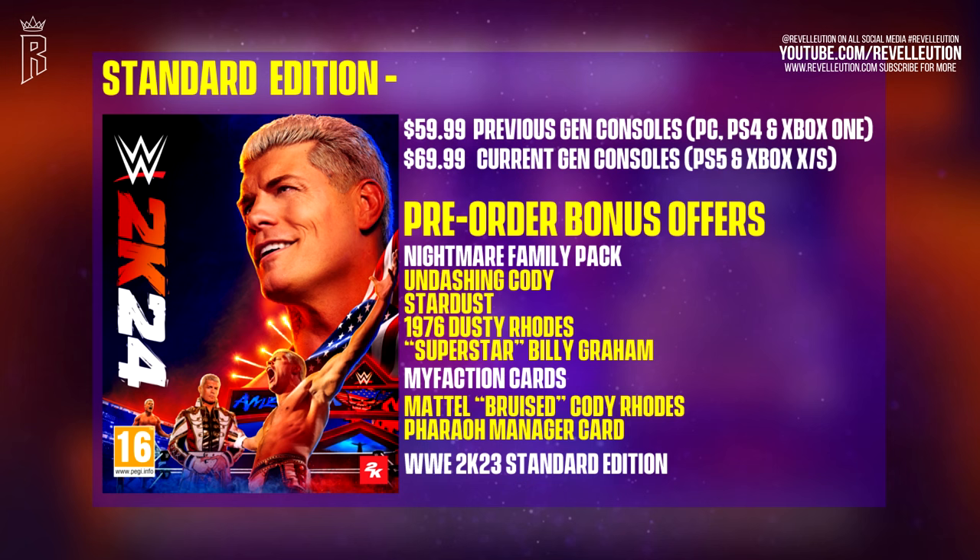For those who pre-order this year's game, they will receive the Nightmare Family Pack, which consists of four playable superstars, including two alternate versions of Cody Rhodes, a 1976 version of Dusty Rhodes, and Superstar Billy Graham. The alternate versions of Cody cover different times in his WWE career, with the iconic Stardust making his return to the series, as well as the undashing masked Cody Rhodes. Players will also receive three additional MyFaction cards, including a Mattel Cody Rhodes gold rarity card and a gold rarity manager card of Cody's dog Pharaoh.